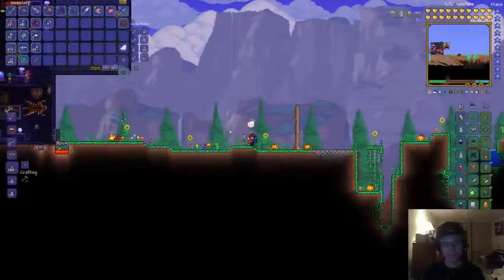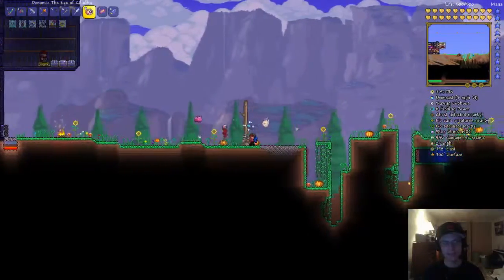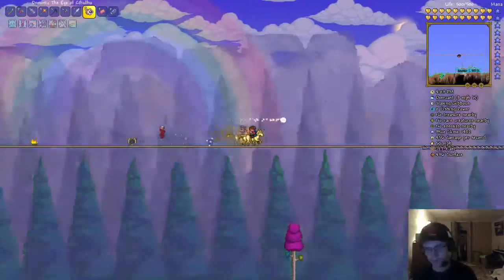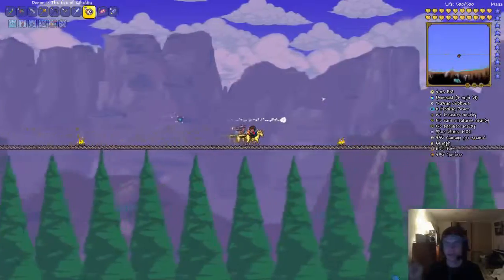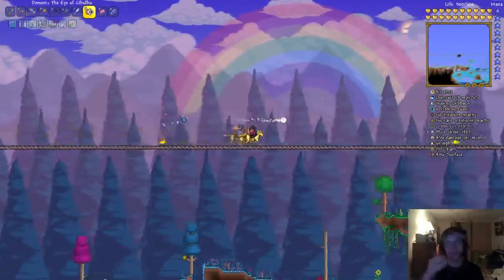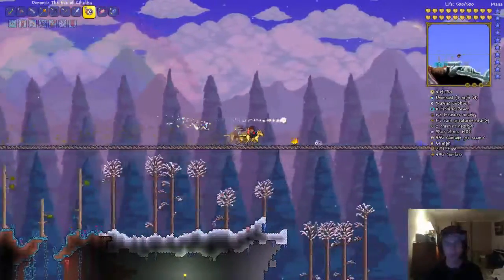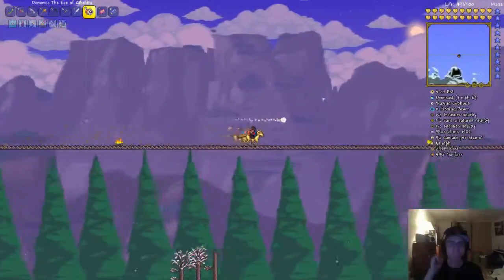We are going to go to the dungeon because there are supposed to be cultists there, but I haven't seen any of them whatsoever. We are going to take the old fashioned route and run all the way there. Because I think what happened was with the teleporter that I have, it's currently going there too fast, so maybe I didn't have enough time to register the cultists being there. Or I could have screwed up the dungeon somehow when I mined some of the blocks. But anyway, let's just get there.